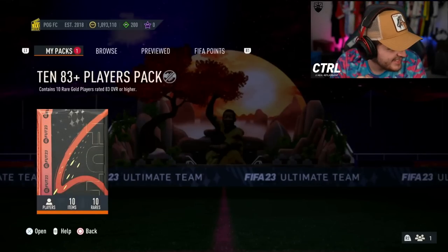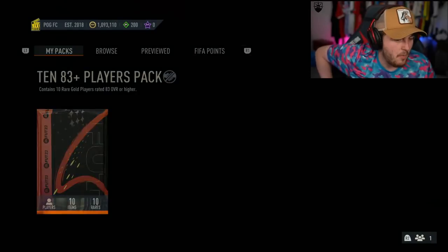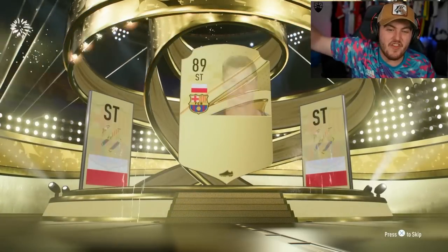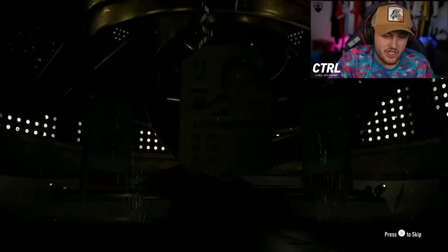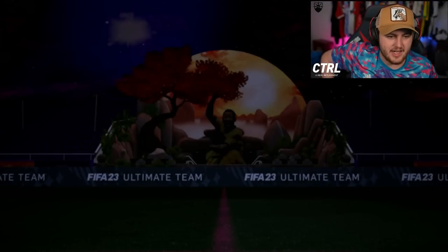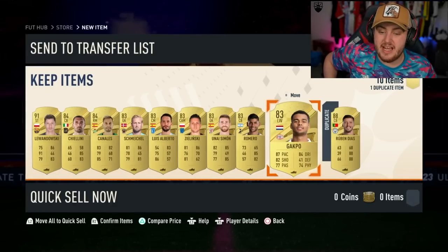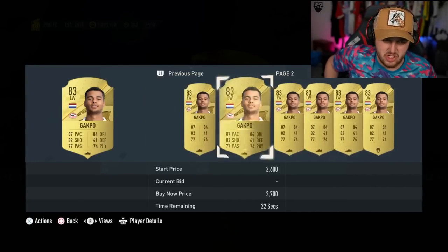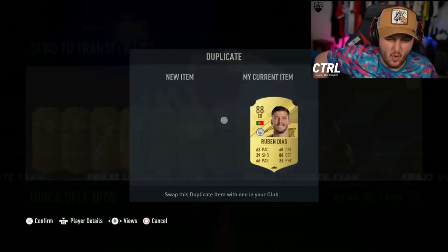McSkiggies is back next. Let's see if we can get something good in this 10 83 plus. Come on EA, sort us out. Centurion or walkout is what we want. We have a walkout — Polish striker. Lewandowski! 91 rated walkout. That is huge fodder. Will we get a dangler? 88 Ruben Diaz there as well. I don't know who this absolutely rubbish player is. Some randy, awful player, to be honest.